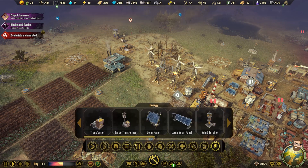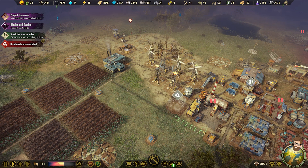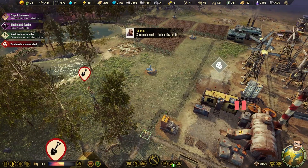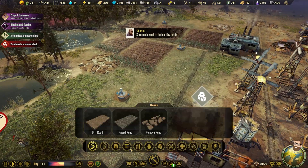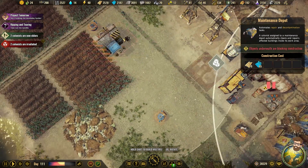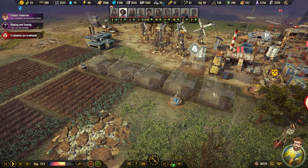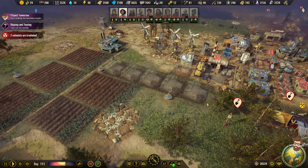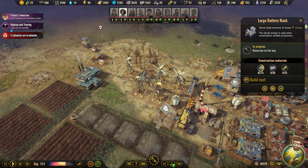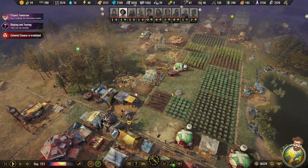I'll put that one there, and then I'm gonna build the road out this way. I apparently took out the road at some point. There we go — I got a perfect T-intersection. From here, a maintenance depot. Oh my god, do you actually fit? Bless you, road. This is gonna be the best maintained area on the planet. We can have extra battery packs, extra wind power, and the maintenance depots, once constructed, can start maintaining the buildings around the colony.